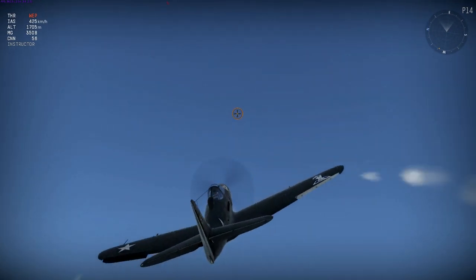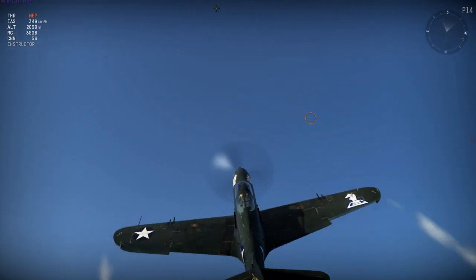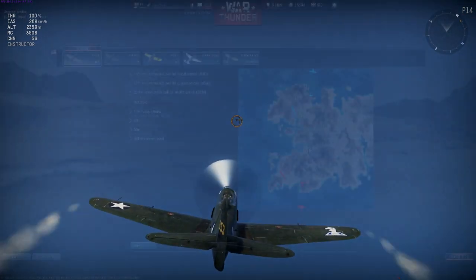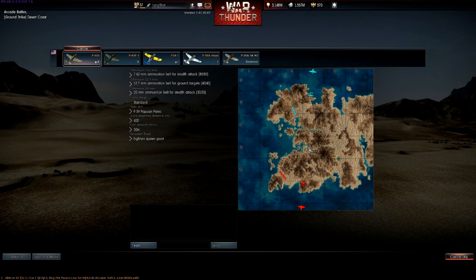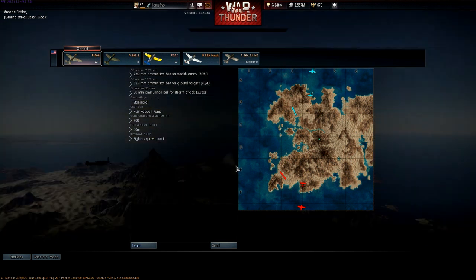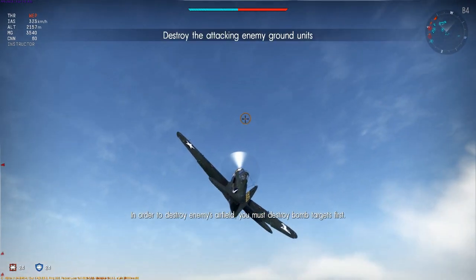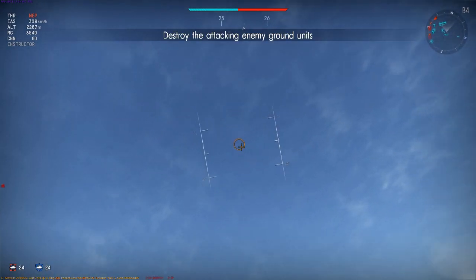So in War Thunder this is indeed an energy fighter - it's fast, handles pretty well in a dive, and has a great zoom climb. I'm using stealth belts for the cannon and the 30 cals, and ground attack for the 50s, with convergence at 400m. First thing after spawn is to climb hard. The game gives us well over 300 km/h, so I'm going to convert that to altitude straight away with a very sharp angle.